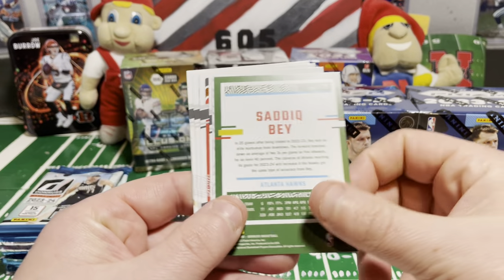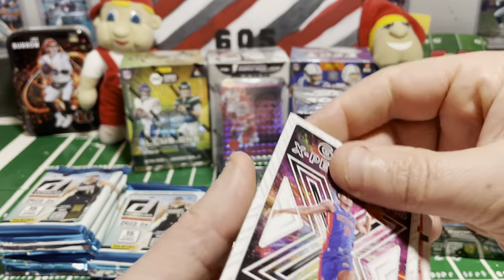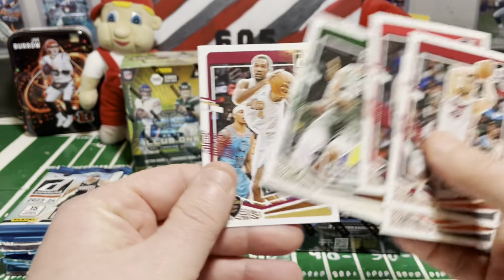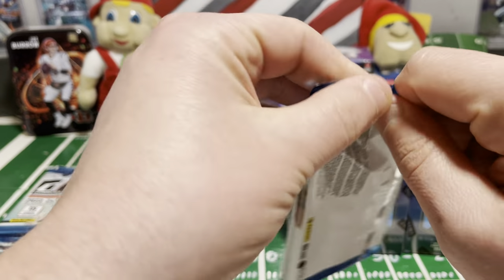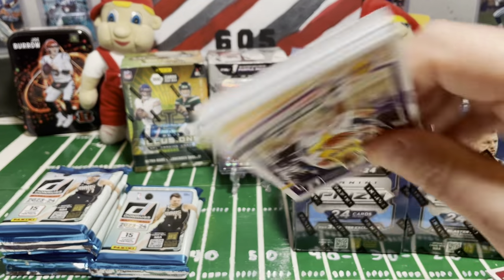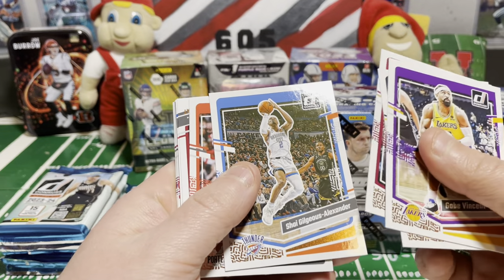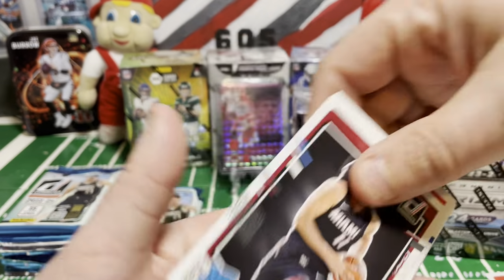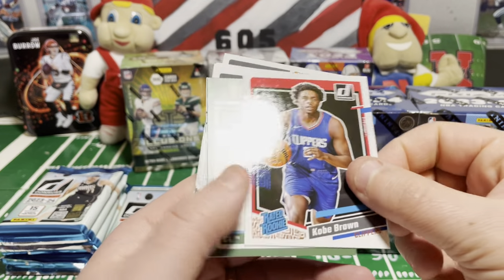Keontae George. Sadiq Bey. Azure Thompson. And we are back to the rest of our base — a very light rookie pack there. As much as Donruss kicks me right in the pants, for some reason I do enjoy opening it. After Absolute comes out, anything seems a lot better than that because that is brutal. So not sad to get back into some Donruss, especially for some basketball.